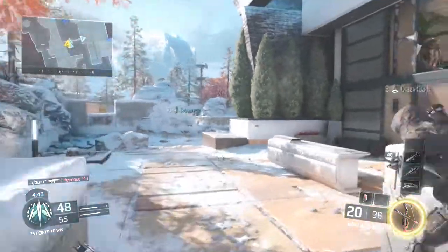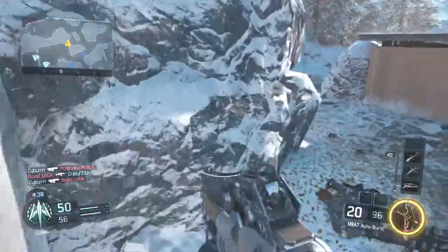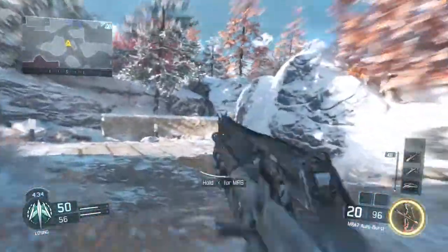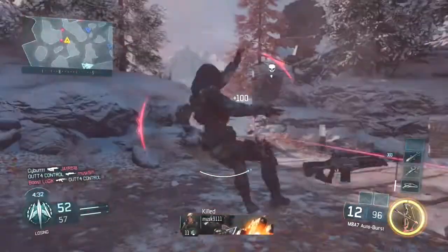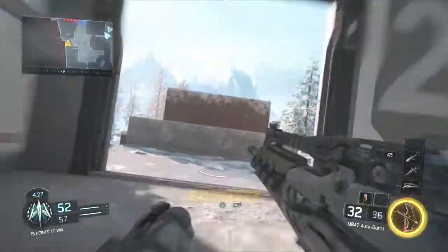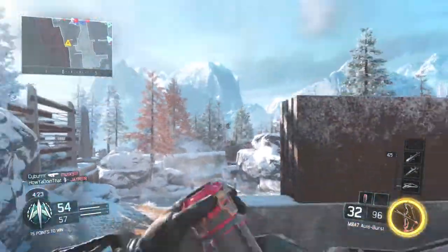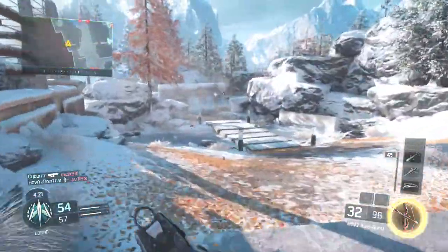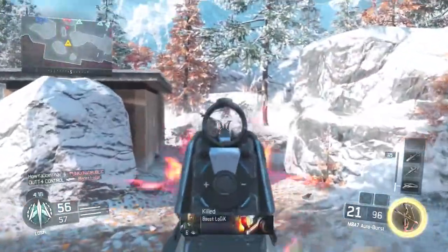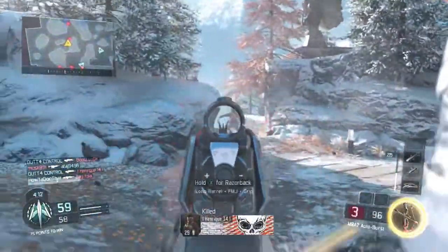I completely go against what I said yesterday — I really like Vision Pulse now, because after you told me it works for teammates too, I'm starting to use it a lot more. Does it count as assists if a teammate kills a spotted person? I want to say yes. UAV assists work like that, so it's pretty dope when you get assist points for everyone they kill too.